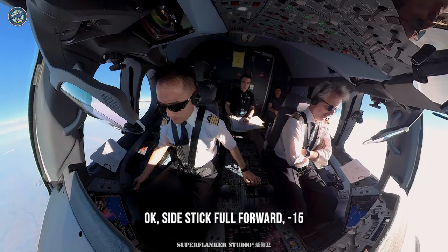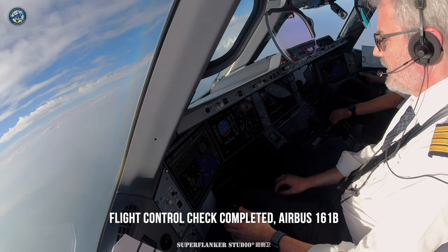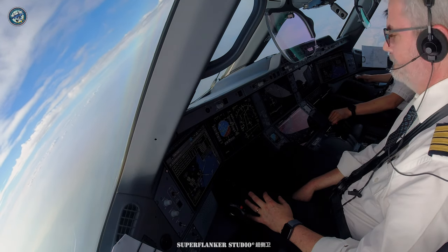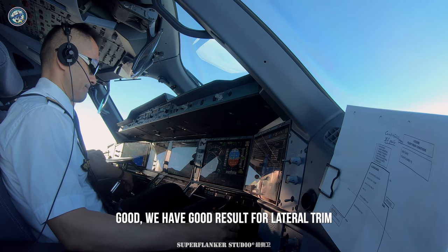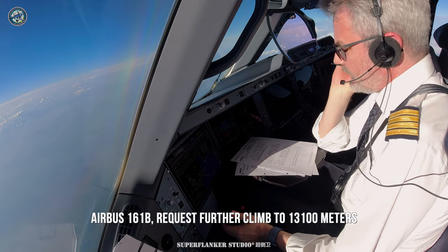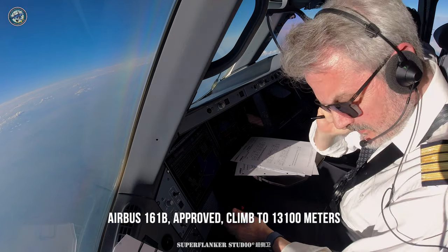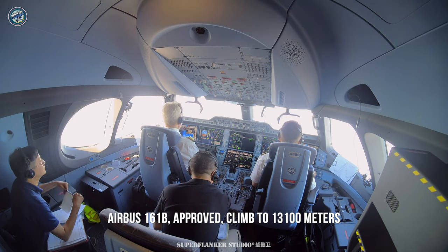Okay, side stick full forward, minus 15. Good. Flight control check completed. Airbus 161 Bravo, flight control checks finished. Good, we have a good result for lateral trim and we're ready to climb to FL430. Airbus 161 Bravo request further climb to flight level 1-3-0.